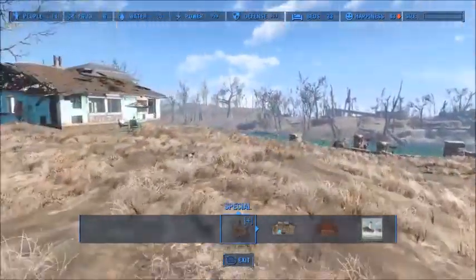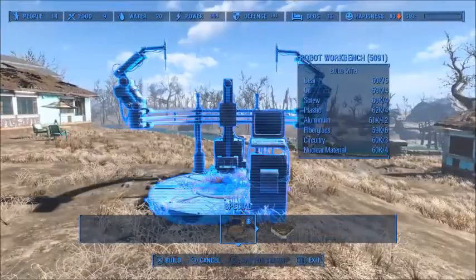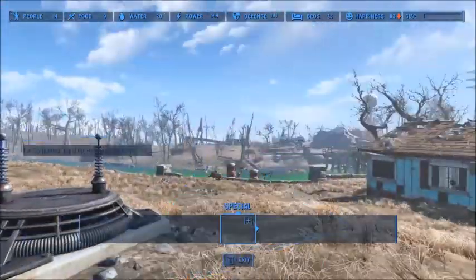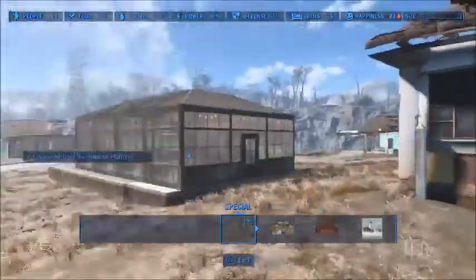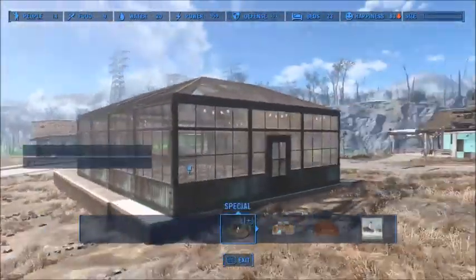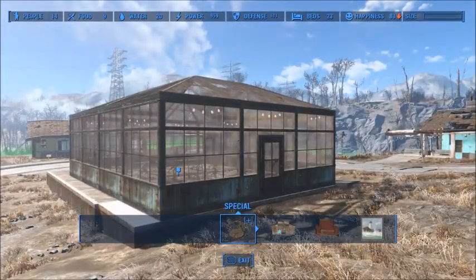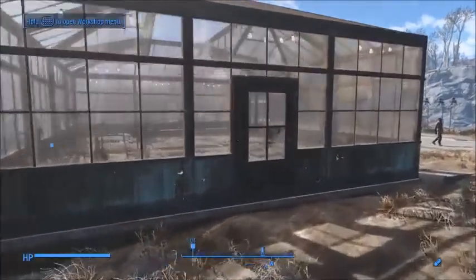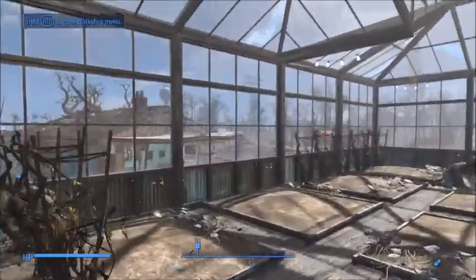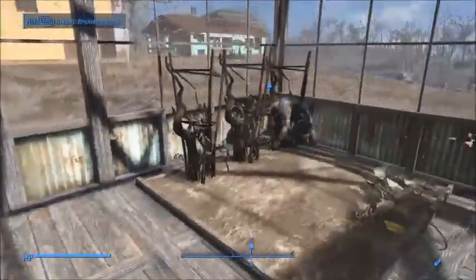Alright, I think over here is probably going to be our best place to put it. We're going to be getting rid of that after this little mission is over with. Let's get in there and see if I can get Sturgis to do what he is supposed to do. I need to put a pair of stairs there.